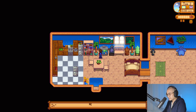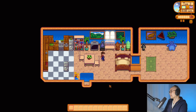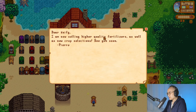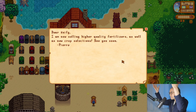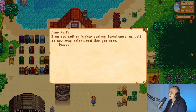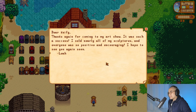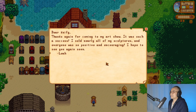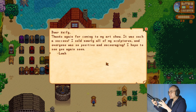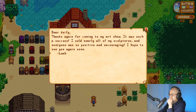It's gonna rain — wait, you know what that means. I don't know what that means. Neutral spirit. We got two fridges. I'm now selling high quality fertilizer as well as new crop selections. Now you tell me this, after I'm broke? Thanks again for coming to my art show, it was such a success. I sold nearly all my sculptures. Everyone was so positive and encouraging. I hope to see you again soon. Do I like Leah? Nah.